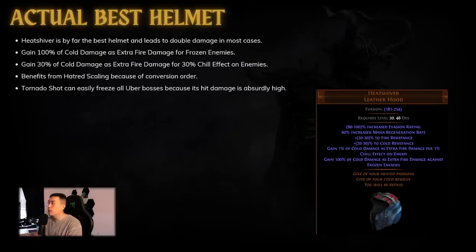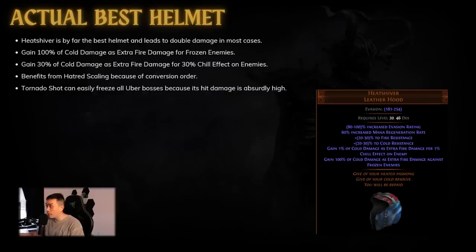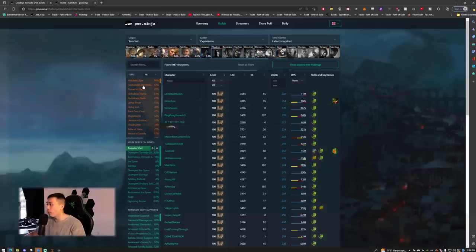This base damage that we get is also penetrated because we use Omniscience, so we're able to penetrate all of the fire damage — meaning it's effectively the same as cold damage. There's also a Sanctified Relic that makes this even crazier, which I'll cover at the end. This benefits from Hatred scaling as well: all the cold damage gets multiplied by the more cold damage multiplier, and then all of that cold damage gets converted to fire damage. You can see really fast how we're able to drastically increase DPS.